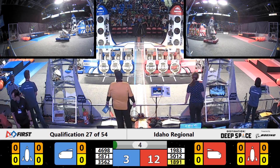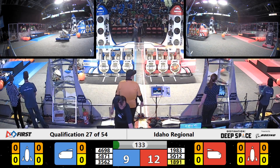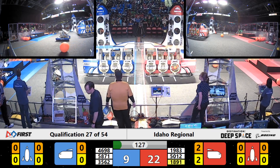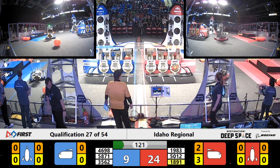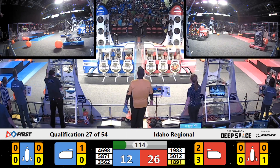1983 lining up and securing that side of the cargo ship with their hatch panel, then running back to the human player station to grab another one. Human players are now able to add cargo onto the field along with hatch panels for their robots. And 1983 spinning around back to the beginning of the cargo ship. Their alliance partners, 1891, lining up to slam a hatch panel onto the ship as all blue alliance bots are active and on the field.